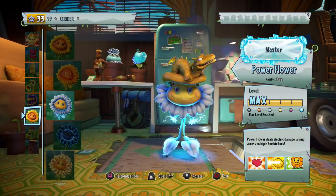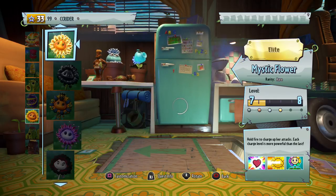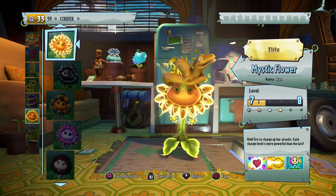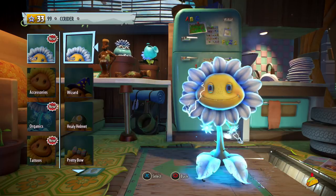I figure we have to start with a Sunflower of some sort. I have all of them mastered besides the Metal Petal and the Mystic Flower, which are neither of the variants we're looking for. So I think we'll start with the Power Flower — I think that would be a good start.